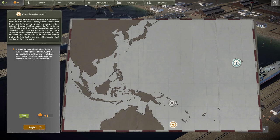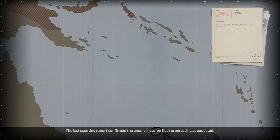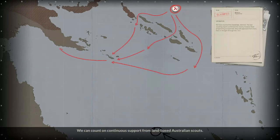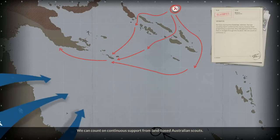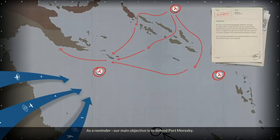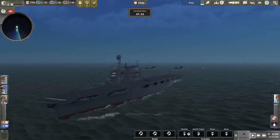All right, Coral Sea Aftermath — let's do it. We have reached the Coral Sea. The last scouting report confirmed the enemy invasion fleet progressing as expected, approaching from multiple possible directions. We can count on continuous support from land-based Australian scouts. Our recon has identified two fleets in the area and our main objective is to defend Port Moresby. The optimal position to launch an air strike against the invasion fleet is from zone G7.